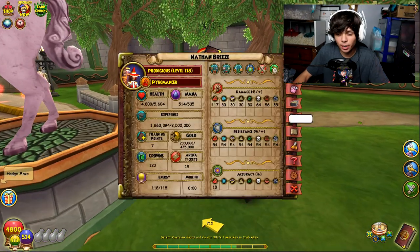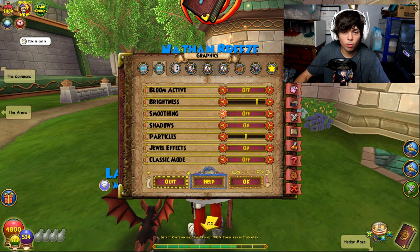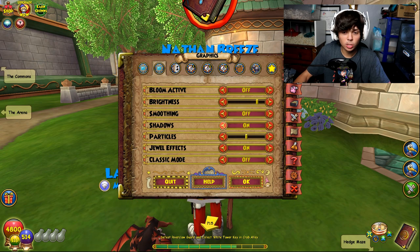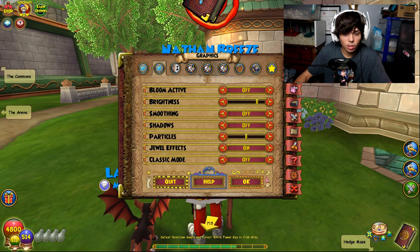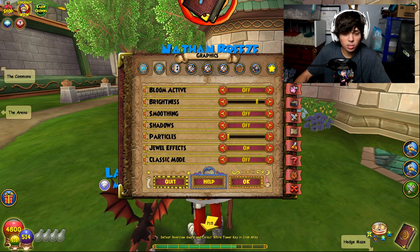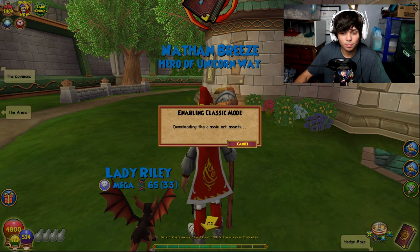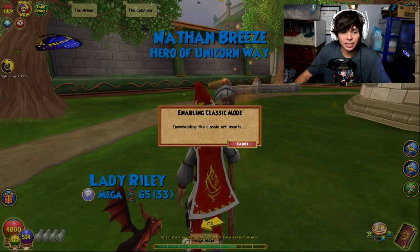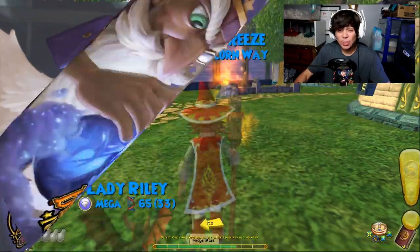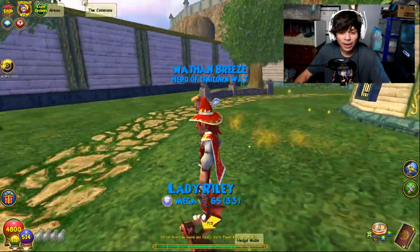All right, so the first thing we're going to do is go to Options. We put the texture detail on low, we got smoothing off. I'll show you guys how many particles — less particles equals better. So less particles, jewel effects off, classic mode on.